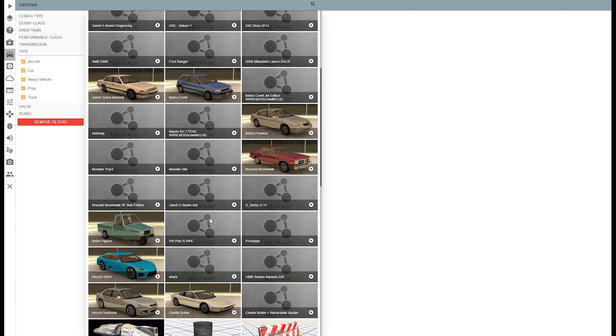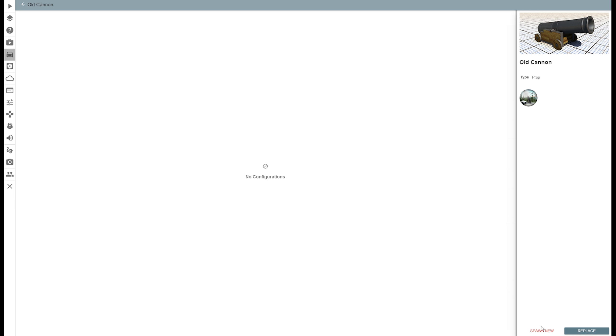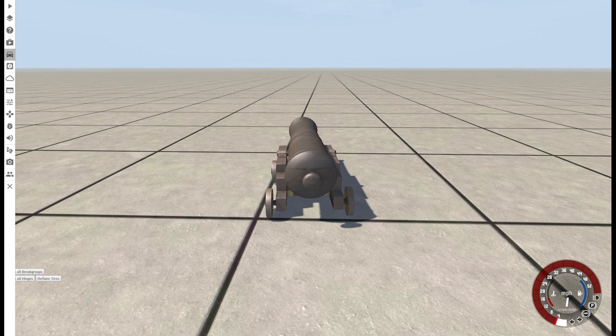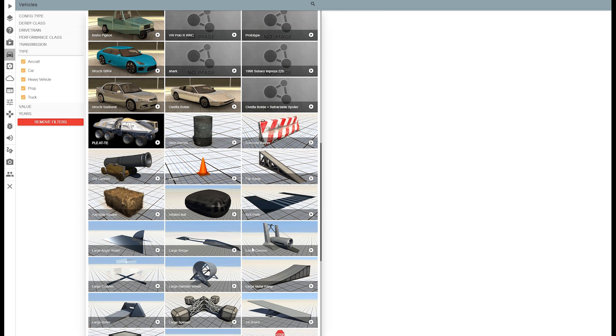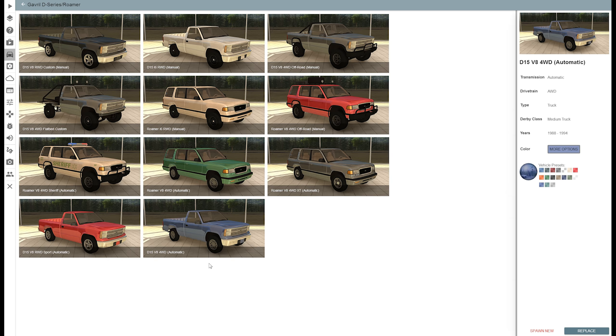Next one. Let's do the cannon — what could go right with that? Yeah, no. I think we're getting close to the end. We have the D-Series and the Roamer. Gonna be doing the custom of the truck, and then probably the off-road edition of the Roamer.